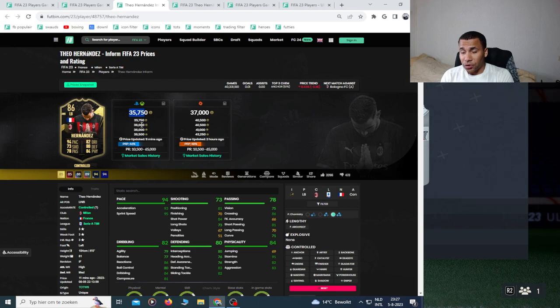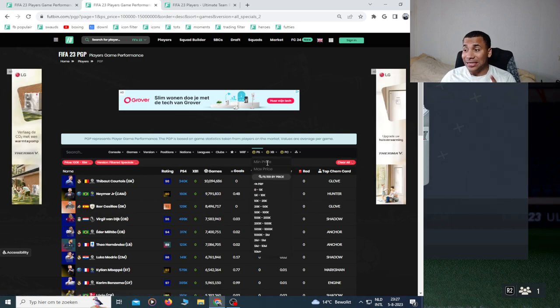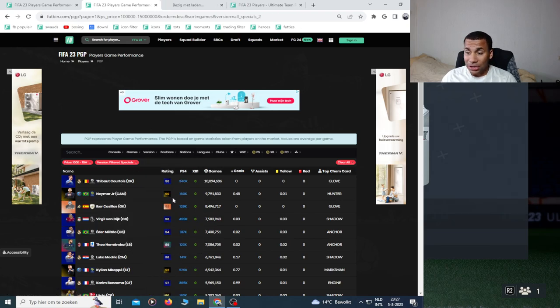So the next method after reaching 100k with silver trading: use cheap out-of-pack special players to trade up towards 300 to 500k. Use the exact same filter, but set the price minimum to 100k. This gives you the most popular, most-demanded out-of-pack specials with a bigger budget, and the profits are also bigger — you can make up to 5 to 15k per card. Let's look at Neymar.